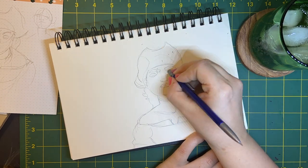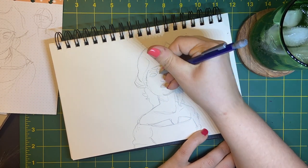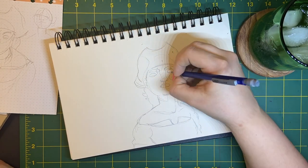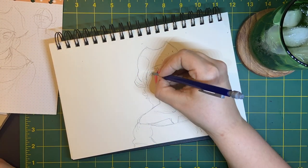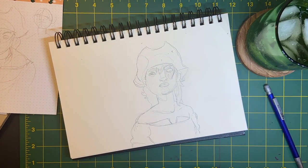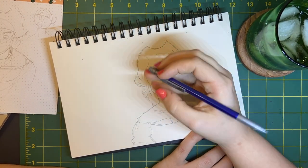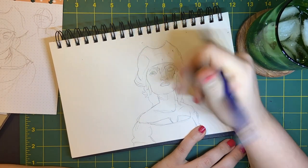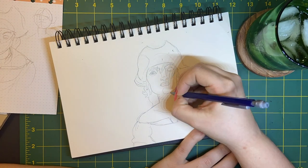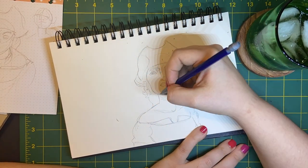Hats are super hard to draw. I feel like everybody has trouble with them and I especially have a hard time with pirate hats because even though they are round they also have these different planes of field and points, so you have to find a balance between the roundness and the pointiness and the sides. It's tricky but I feel like I got it down a little bit better once I started adding color to this hat.